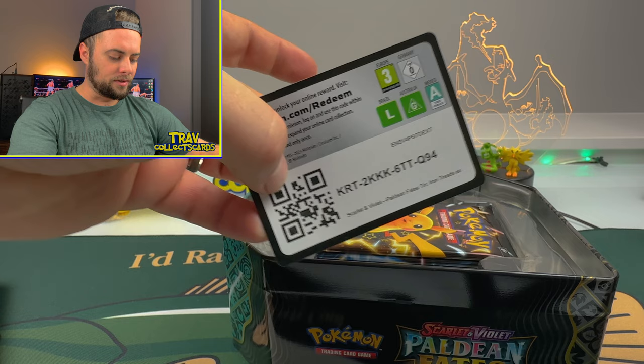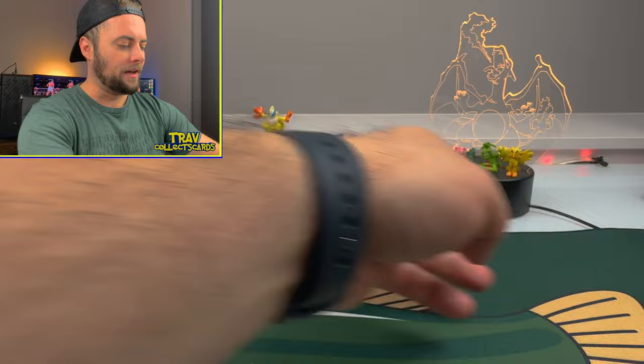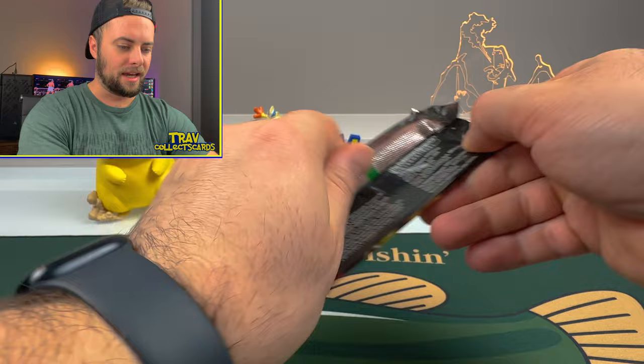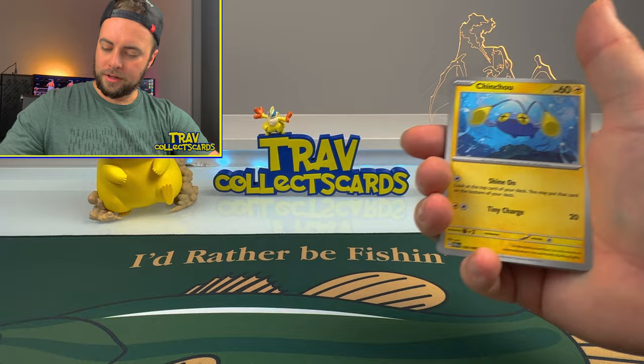Hopefully you get some awesome pulls in the online game. We will get into this massive stack of Paldean Fates cards and see if we can get some more awesome shiny Pokemon. We'll kick things off with the Pikachu card here - it is ripping time. Code there for the gamers, we'll swing it around and do the little card trick. And we're off to the races.